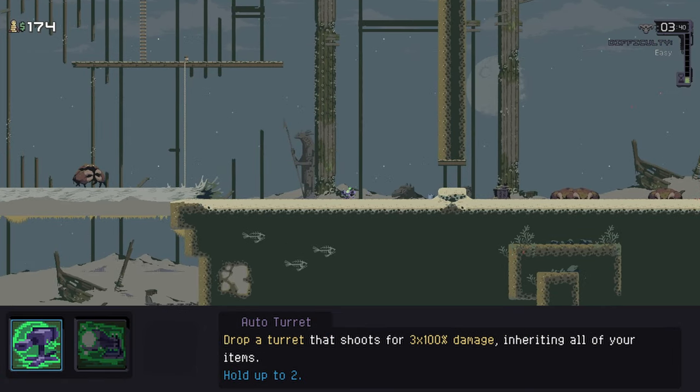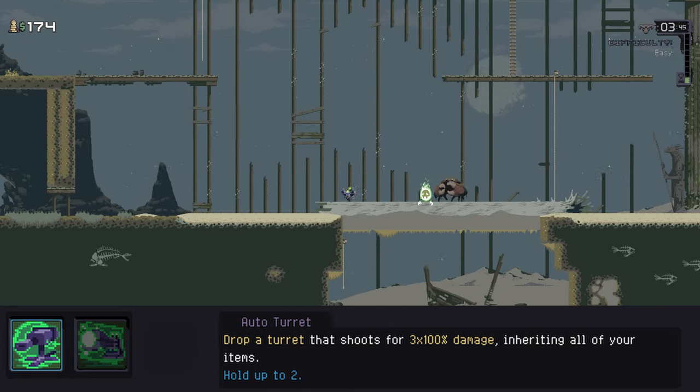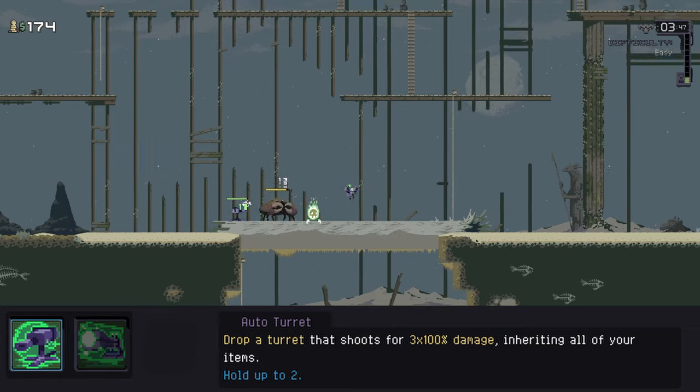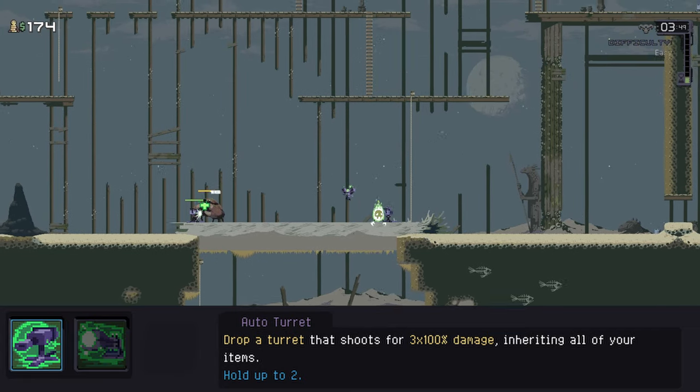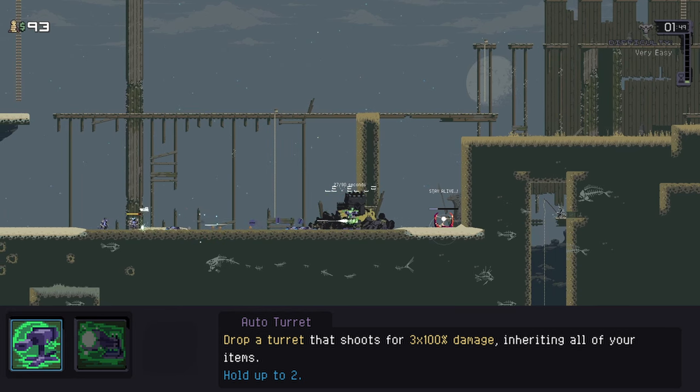For the special ability, Engi has his auto turrets. You hold 2 at a time, and when placed they fire 3-round bursts at enemies. You can only have 2 on the field at once, unless you have an Ancient Scepter, which raises your cap and storage to 3. You can also hop on them to fire over groups, climb up stuff, whatever you want.